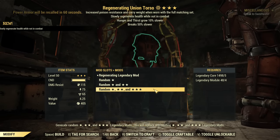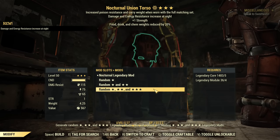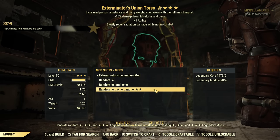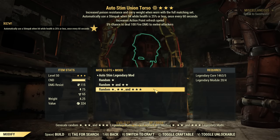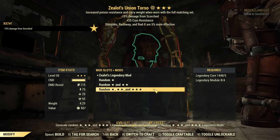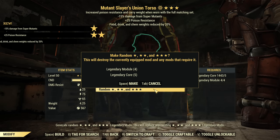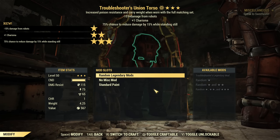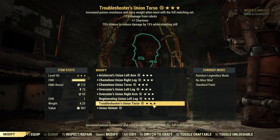No luck so far, re-rolling and getting lots of rubbish — but that's to be expected. I already pulled so much luck today that I'd be surprised if these last modules give me a better result. 24 modules left, still nothing. 16 modules left — nothing. Last two rolls... and mutants, Food Drink — nope. Last one — nothing.